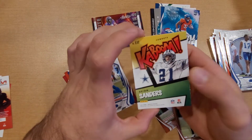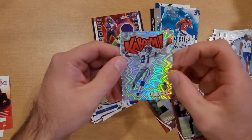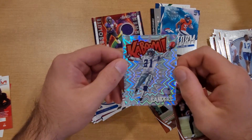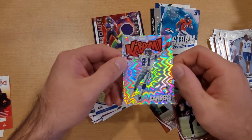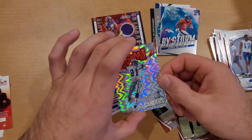I pulled a TJ Watt earlier and now I've got a Deion Sanders Kaboom. Both of them are the vertical orientation ones — I haven't gotten any of the sideways Kabooms yet. But Deion Sanders Kaboom — there we have it. I am loving it. Let's go ahead and do a quick recap.